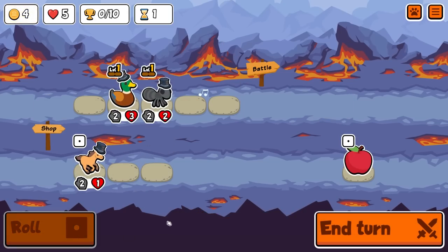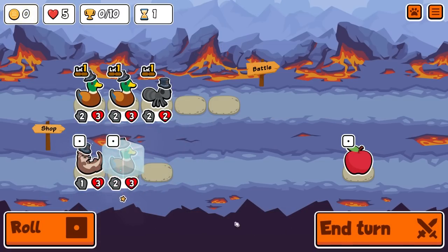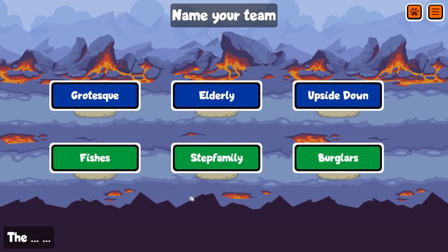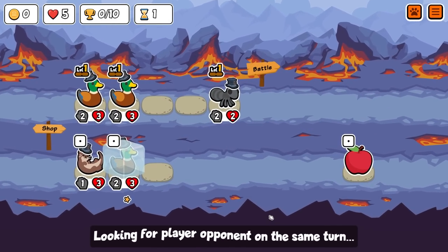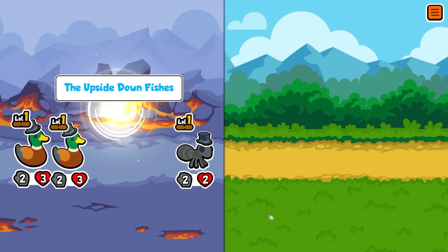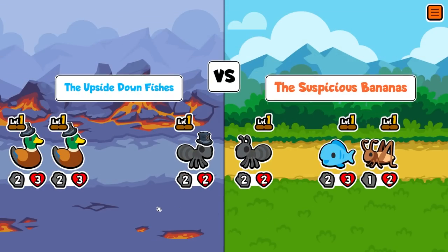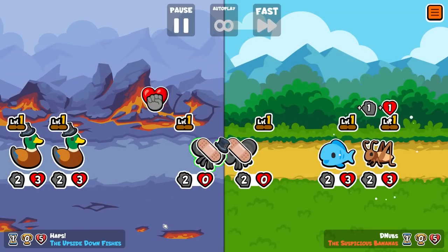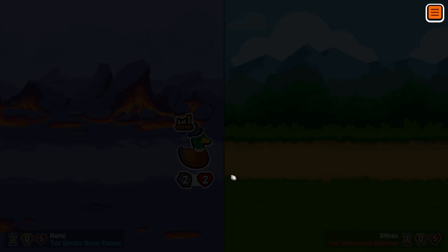Hey guys, it's Haps and in today's video we are back in Turtle Pack. We're going to be using the Rhino to try and hunt down some of those summoning teams. In this run we actually combine it with the Wolverine just to give it that little extra edge, that little extra snipe power to hopefully increase the chance of wiping out all of the opposing pets. So hopefully you guys enjoy this one — if you do maybe like and subscribe, but with all of that said let's jump in.